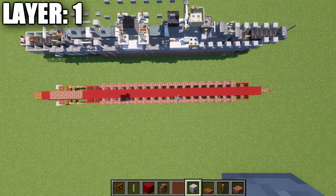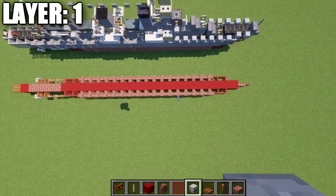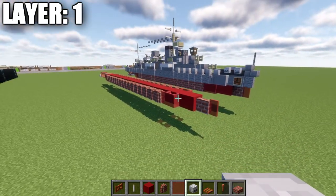That is it for layer 1 — pretty simple. Here's an overview of what it looks like from the top-down view. With that, we'll move on to layer number 2.